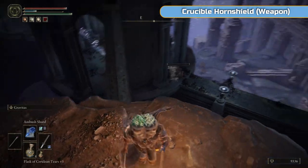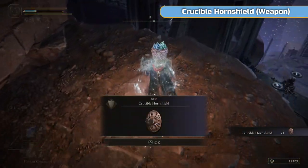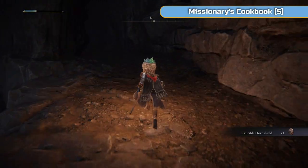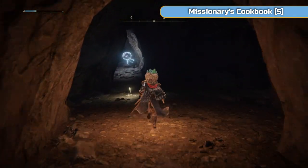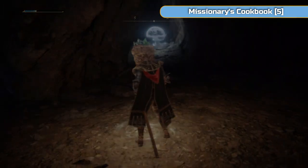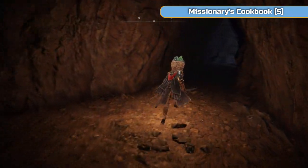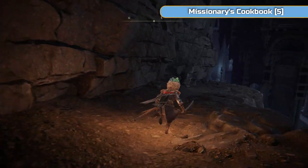Finally got him. And you'll also get the Crucible Horned Shield weapon if that's something you want. I'm just going to run back to the Grace, sit down and get all my Cerulean flasks back. And then we'll carry on and fight the other one — the other one's going to drop a Somber Smithing Stone 6, so that's why we're killing him. And then we're going to make our way to a boss.